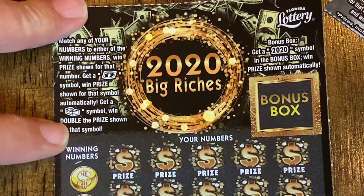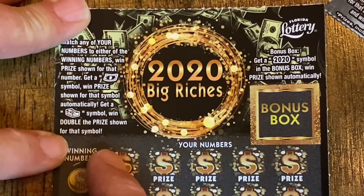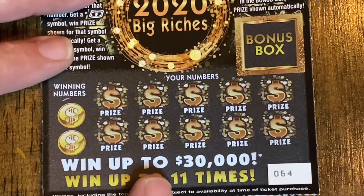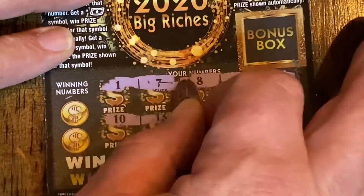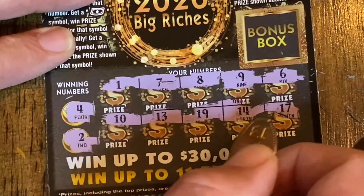Next up we're going to do the $2 20-20 Big Riches. Match the winning number to our number to get the prize accordingly. You can get a float note to win the prize shown, a stack of cash will double the prize, and if you get a 2020 in the bonus box you'll win that prize automatically. This is ticket 64 — let's hope the 2020 Big Riches treats us better than 2020 did altogether. Numbers: 1, 7, 8, 9, 6, 10, 13, 19, 14, and 17. Nope. And 2. Nope. Bonus: 2025. No good.